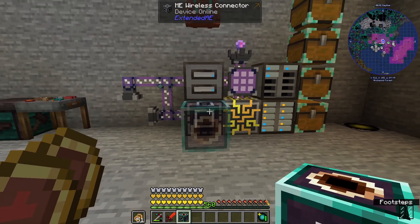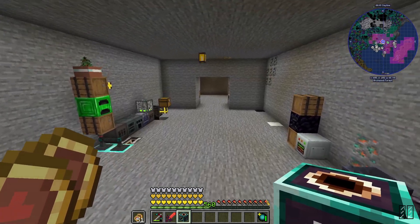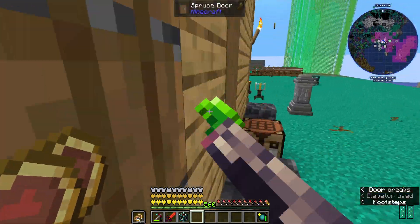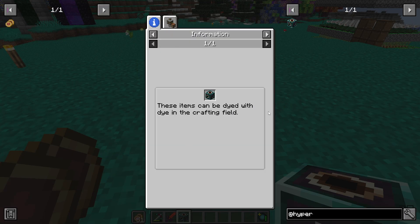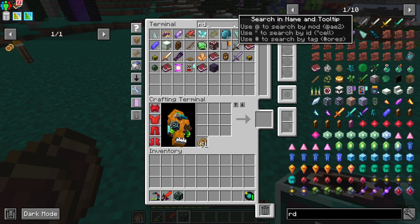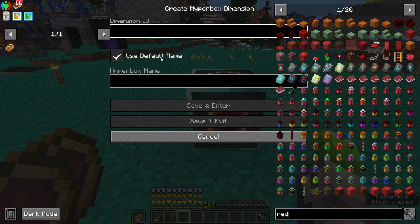We'll grab this here. We're going to just place this outside for a second and set it right here. This also says it's dyeable, so if we grab a red dye — I've never messed with this mod, I genuinely have no idea — you can get a red one. Dimension ID... test. Save and enter. Whoa, what is happening? Okay, we're in a Hyperbox.